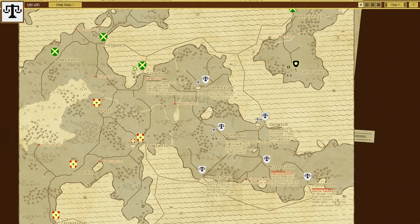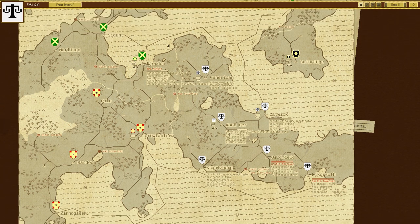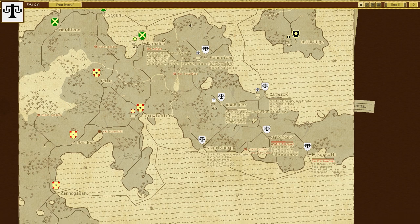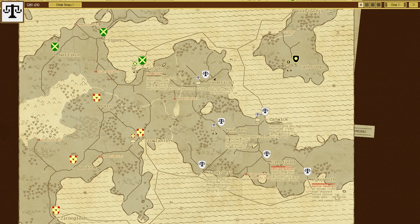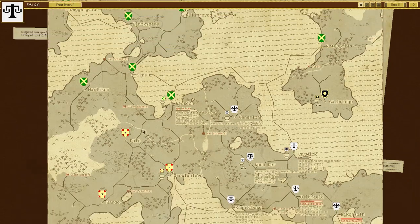Welcome back to Airships Conquer the Skies. In the previous episode we managed to take out one of the other empires, specifically the one on the right-hand side of us, which means we now control this entire peninsula. We don't control the whole island because it's controlled by two other factions as well.